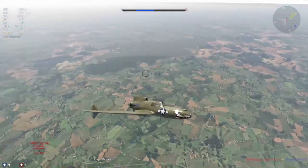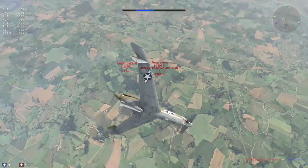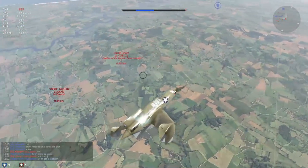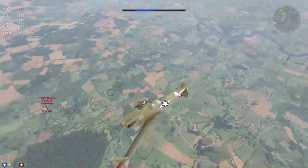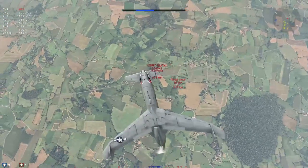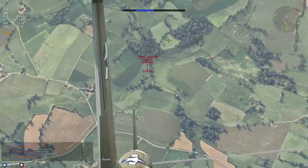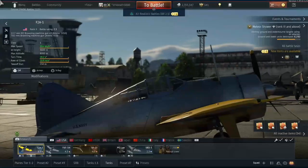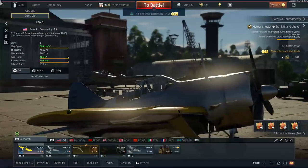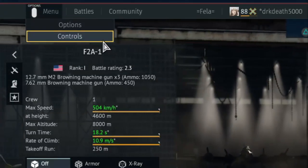Now that that's all out of the way, let's get into what you guys are really here for. I'm going to be going through this from a new player perspective. In the last video new players watching didn't really have a clue what they were doing or how to get into the advanced controls, so I will be rectifying that. From the hangar screen you're just going to want to come up here, select controls, and you're going to see something that looks like this.